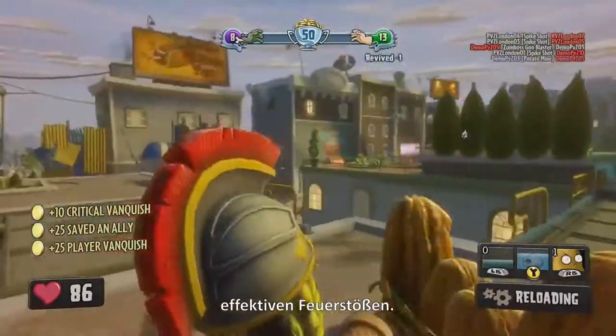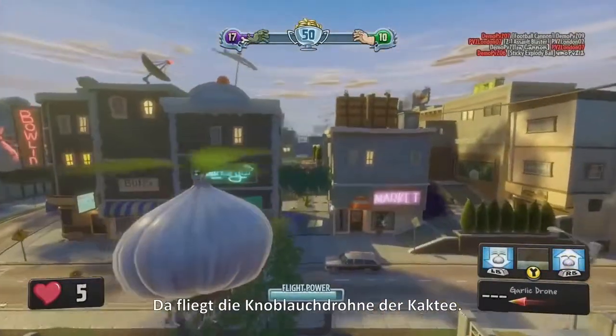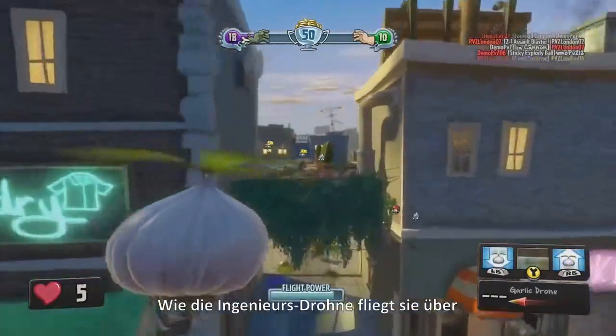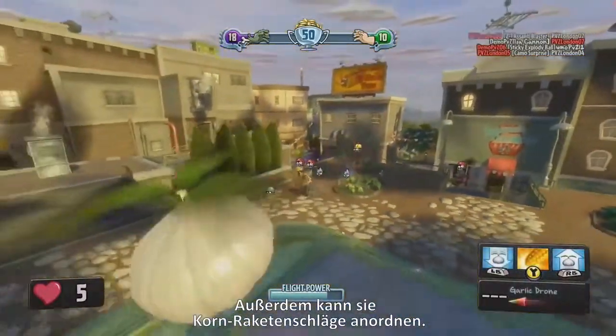She can fire it pretty rapidly, so it can do a lot of damage in short bursts. Here's a view from the Cactus' Garlic Drone — like the Engineer Drone, the Garlic Drone can fly above the battlefield shooting needles down. You can also call in corn missile strikes.